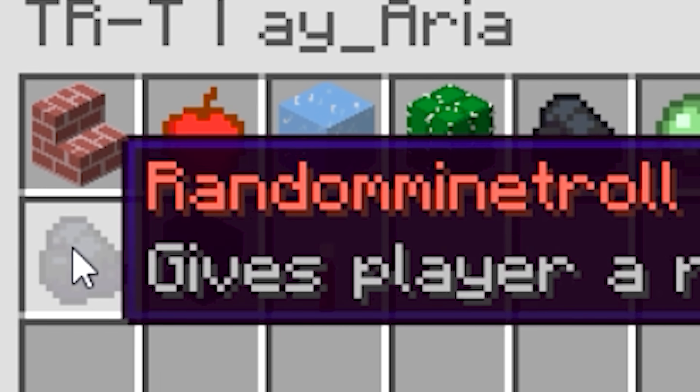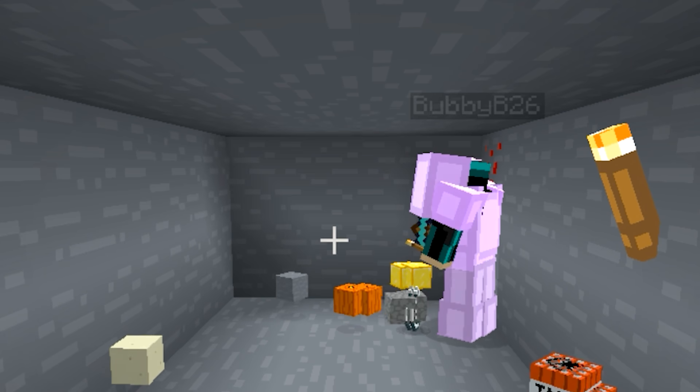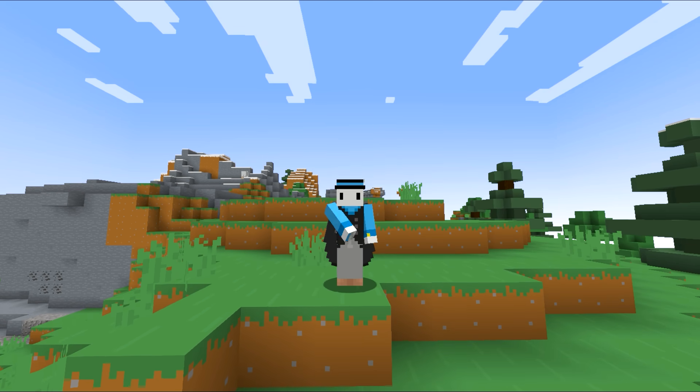In today's video, we use the random mine troll, which gives a random block upon mine when the player mines something in Minecraft. You guys are not going to want to miss a single second of this video. It's actually so hilarious.